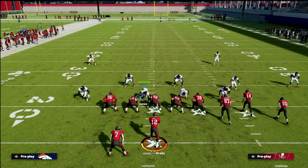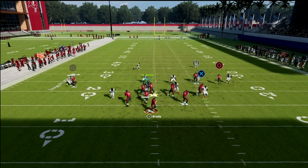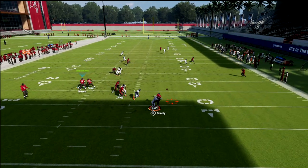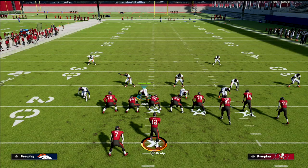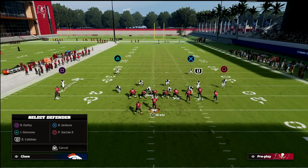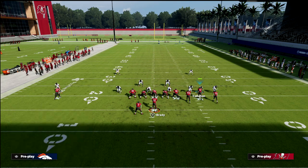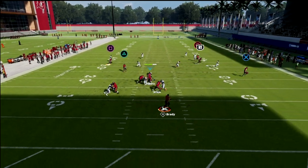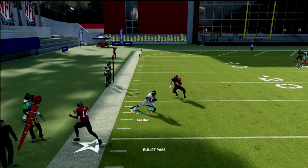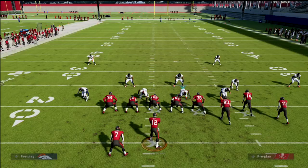Last thing before we take off — flood. How do we defend flood? You'll notice the flat is open, but what we can do is a simple adjustment: this is where I talked about the chess match. If they're likely to run verticals, leave this guy in a vertical hook. If they're likely to run flood, put him in a curl flat and then pass commit. Now if they try to run flood, your quarter is going to play really well, your curl flat is going to play really well, and they have to take their underneath route — which is exactly what we want.